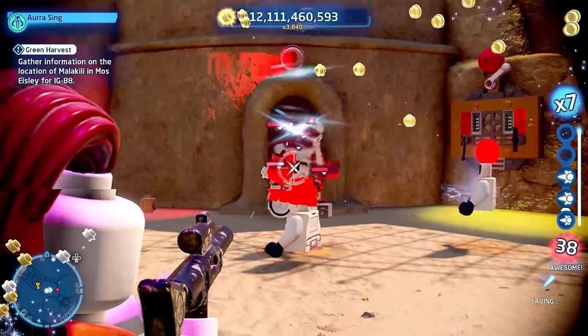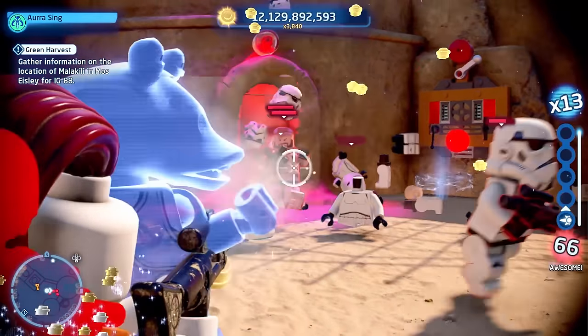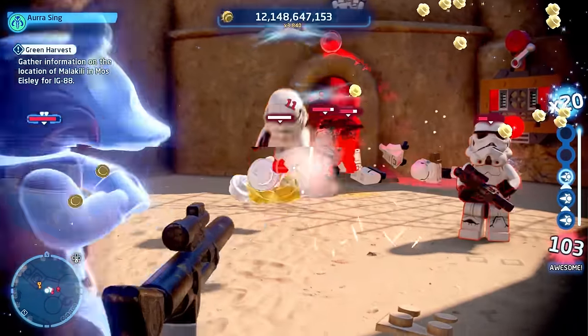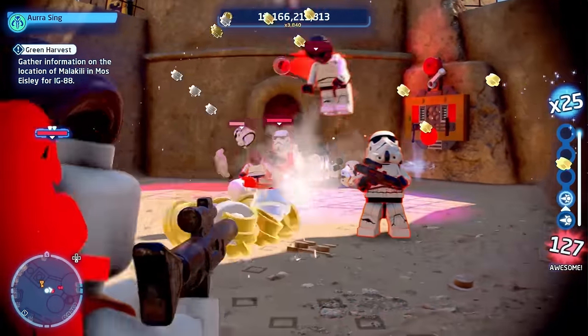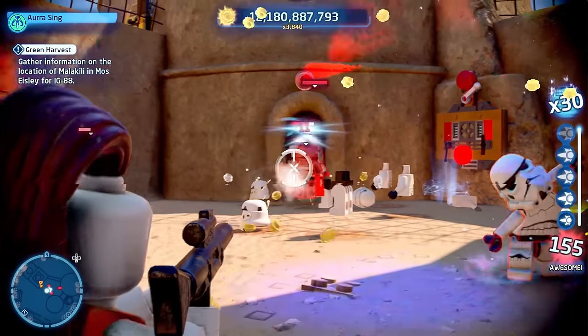The alarm might get a little bit annoying after a while, since you have to have it on — otherwise the waves of Stormtroopers will stop. Just fight every temptation you have to turn it off. With that, that's the tip: with this method, you will never run out of studs. You will always have currency to pick up new characters, or new ships, or whatever else you need.